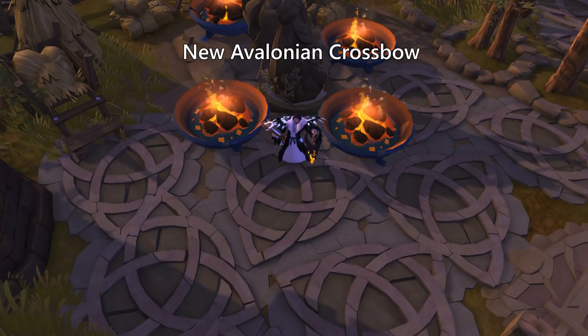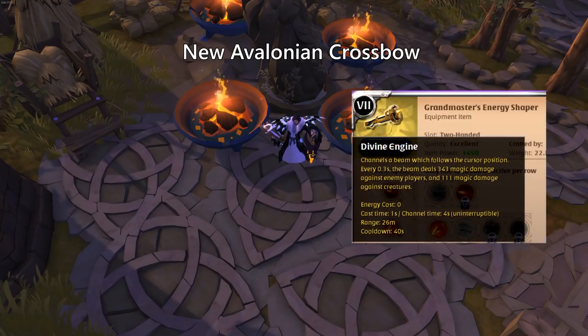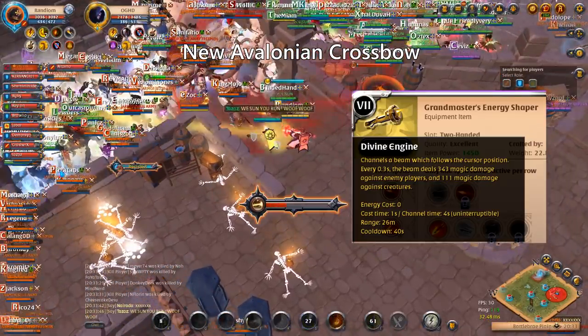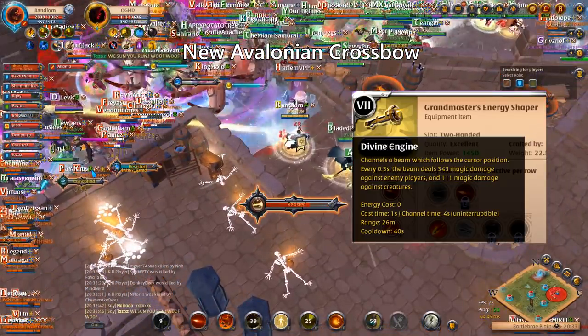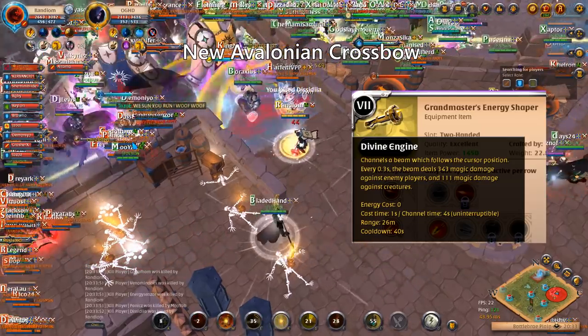The new Avalonian weapons all have new and interesting abilities, but I will focus on the new crossbow called Energy Shaper. This weapon has an ability called Divine Engine, which is a channeling spell that deals a good amount of damage to your enemies every 0.3 seconds. The ability has a range of 26 meters, and the AoE will follow your cursor's position during the channel.